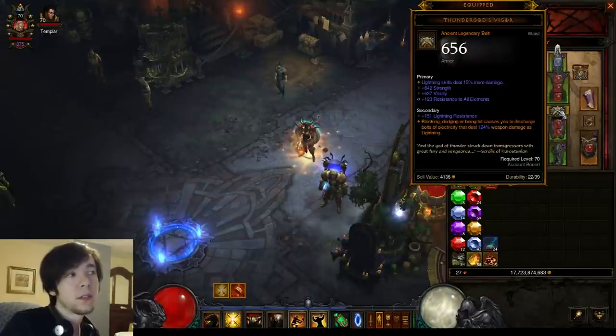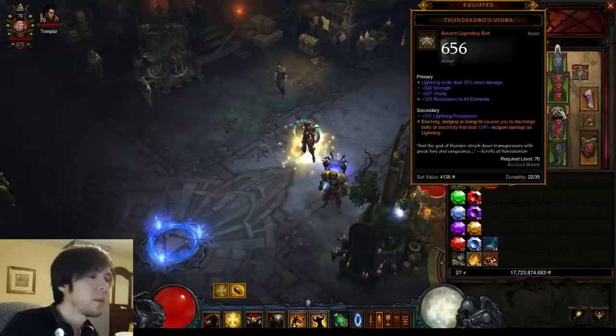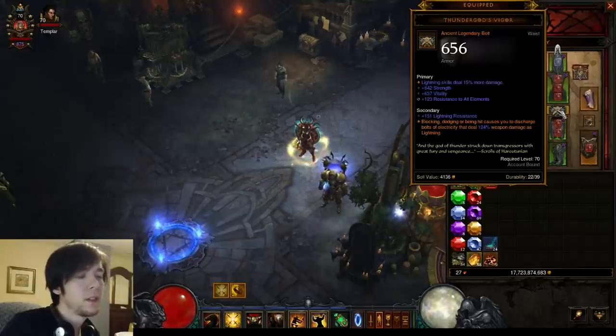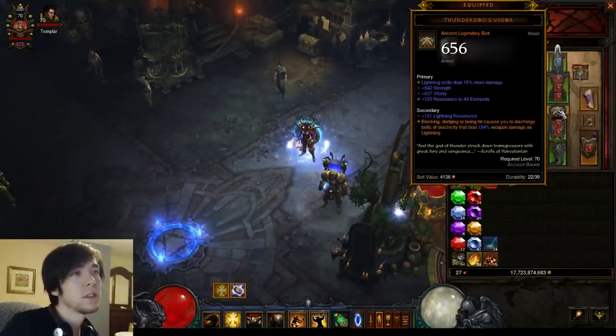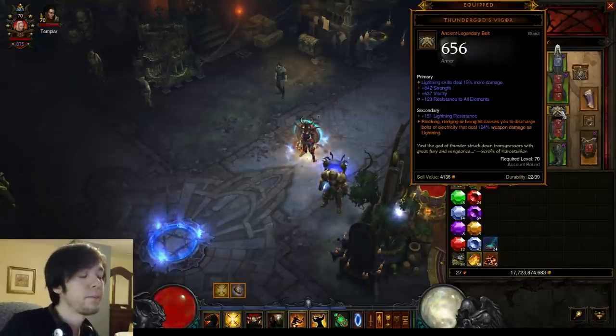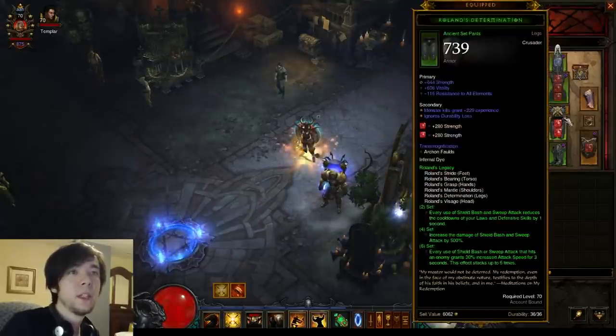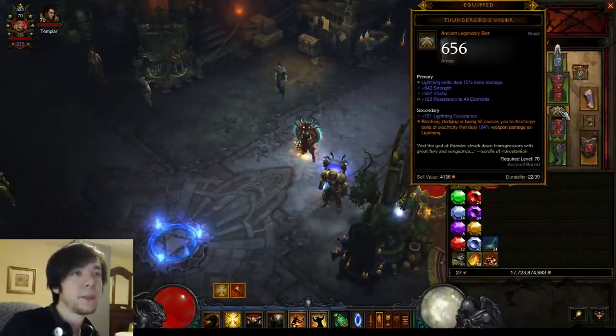Thunder God's or Witching Hour for belt. If you're using a Witching Hour though, you'd probably re-roll the attack speed to more defense — so it'd be like strength, vit, all-res, and then CHD on the belt. But I do think Thunder God's is going to be better overall.